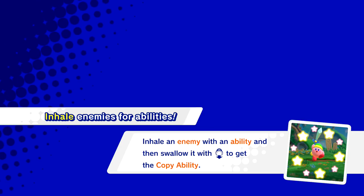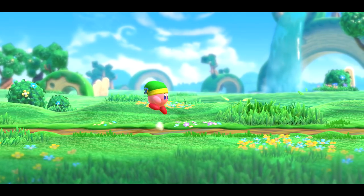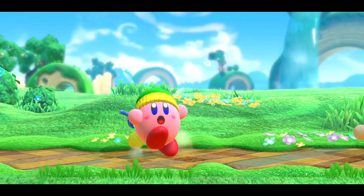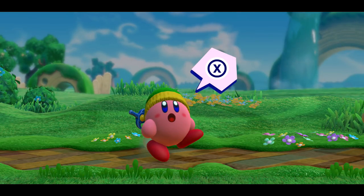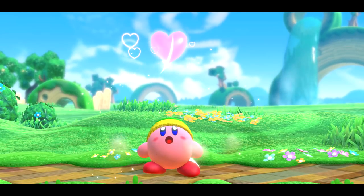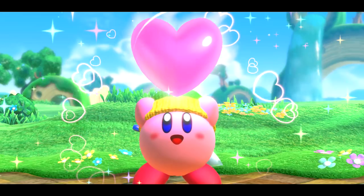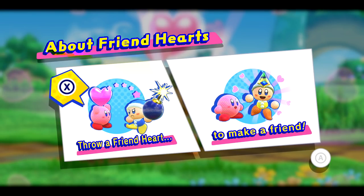Inhale an enemy with an ability and then swallow it with down — okay, I got it. It's a bomb guy — I forget his name. Kirby's freaking out. Oh, that's X. With the power of big pink hearts, you will be my best friend! He's so happy. About friend hearts — throw a friend heart to make a friend. They nuzzle, that is so cute.